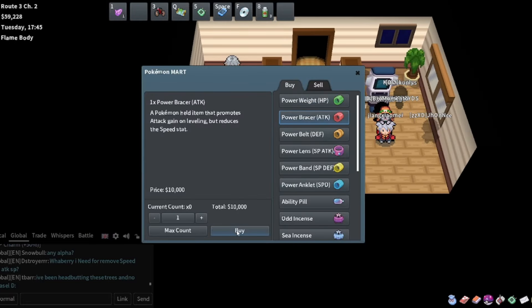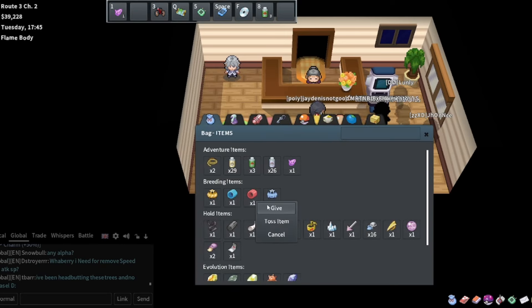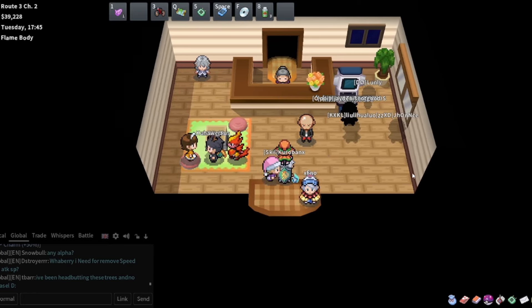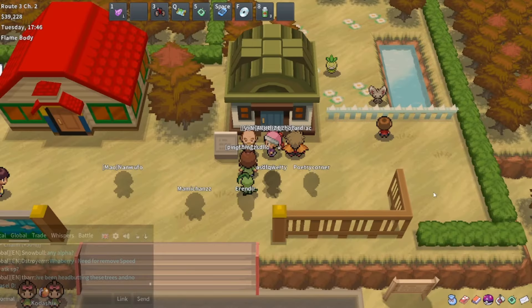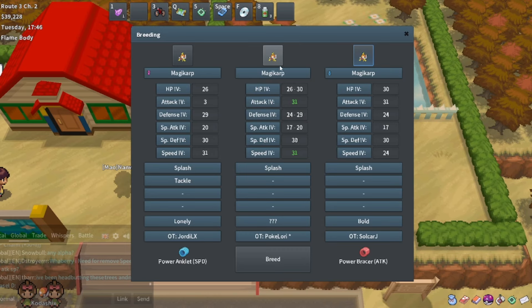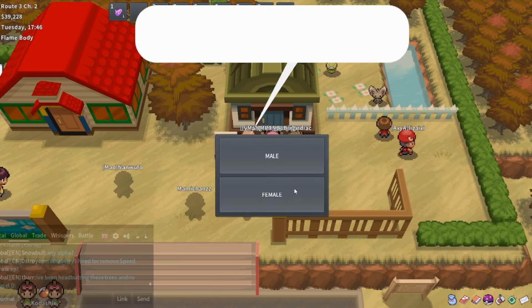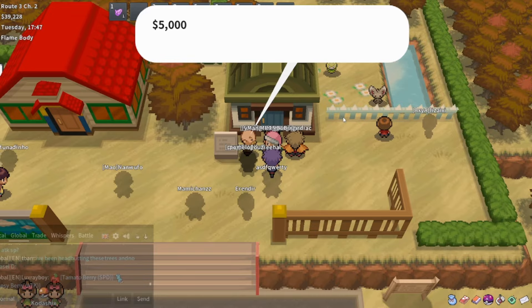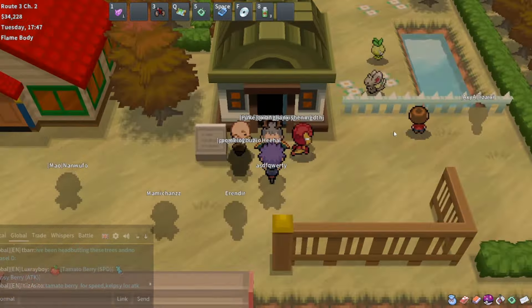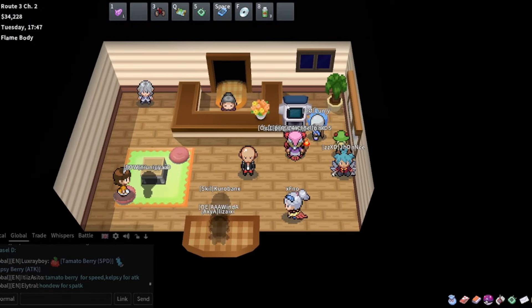Brace attack and brace speed - this is going to turn out to be a nice Magikarp. Give each brace to the right parent. This is going to be a beast of a Magikarp. Let's breed that and make it female so that we can give it nature if we need it. I'm at 34K - I might be able to make one more breed, but I'll wait for these to hatch.